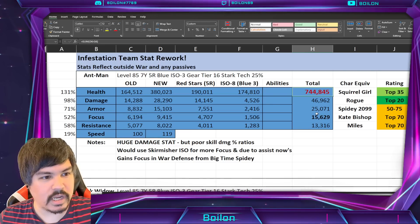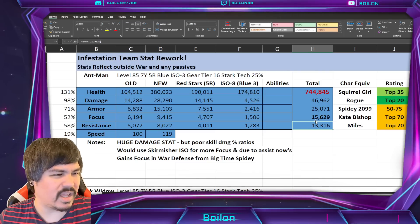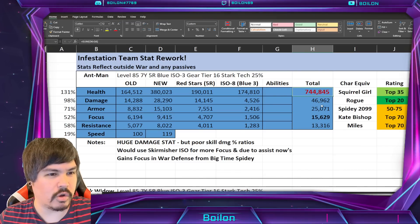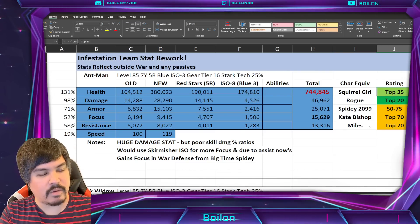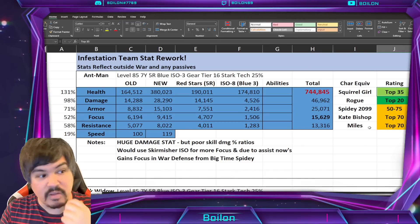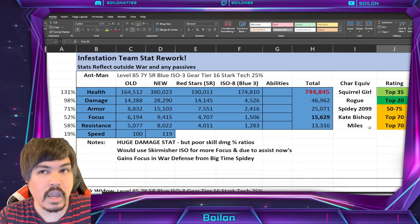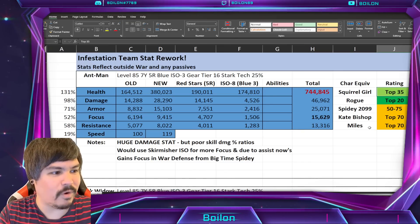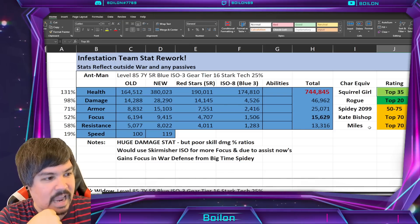What's more interesting is not the actual numbers but the rating in terms of where he lands in proportion to other characters. He has a top 35 health stat now, which is equivalent to Squirrel Girl. It could have been a little bit higher, but it's Ant-Man — he also has some evades and things like that in his kit.